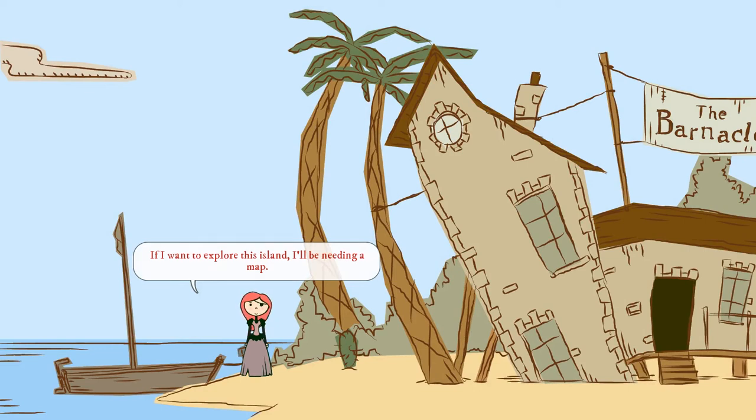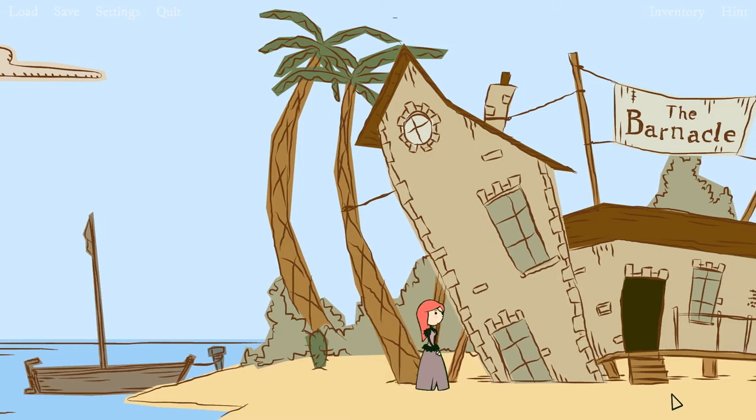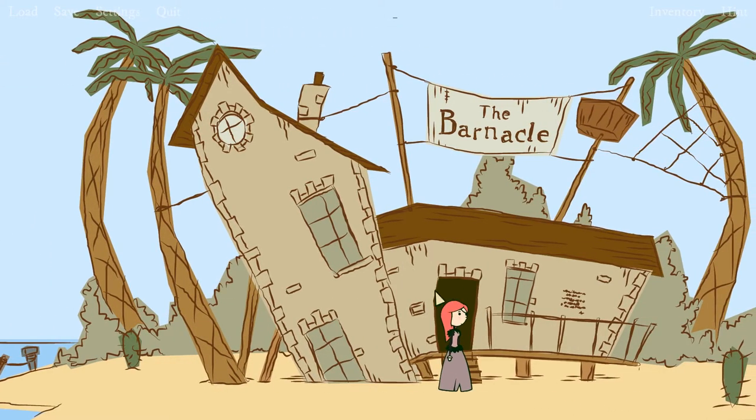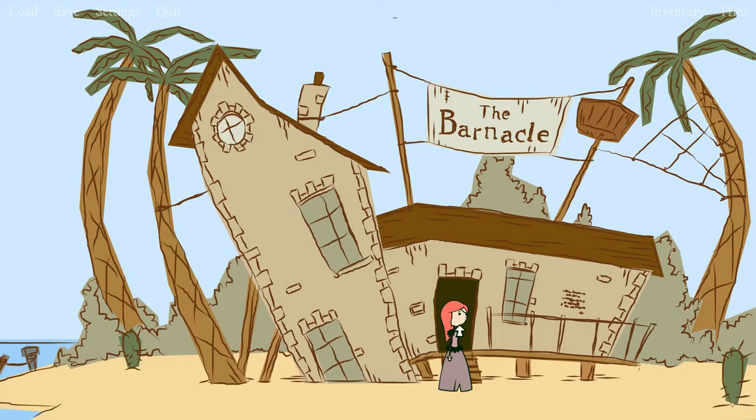'If I want to explore this island, I'll be needing a map.' That's fair. Map sounds useful. So we've got the Barnacle. There's a cactus. Let's go check out the Barnacle map. So it seems like it's just really point and click. I don't have any options or anything. Cursor is changing depending on what I can do. I see I have an inventory up here. Oh, and there's hints - it's always good to have a hint system in a game like this.